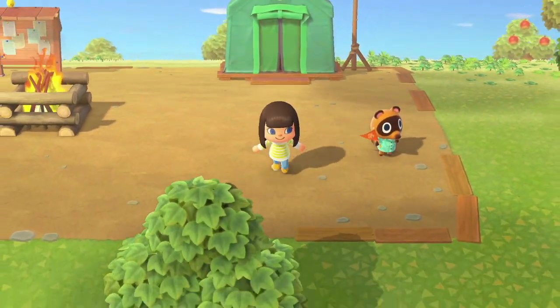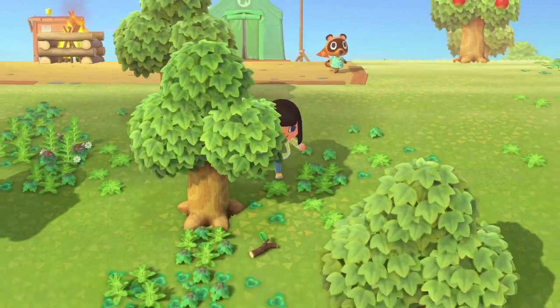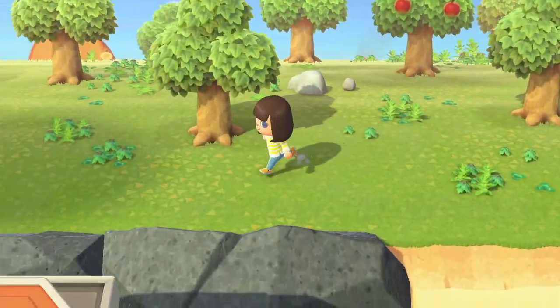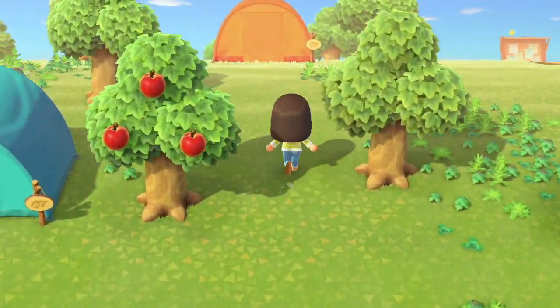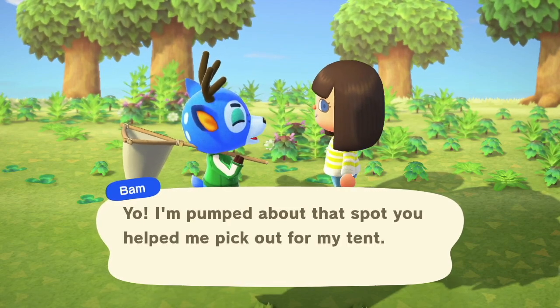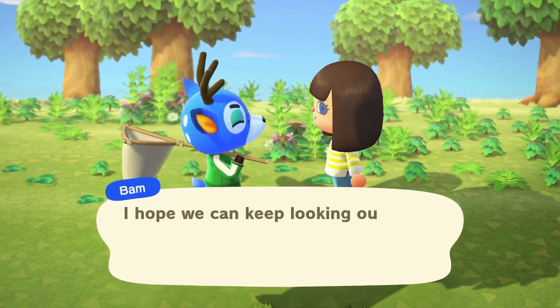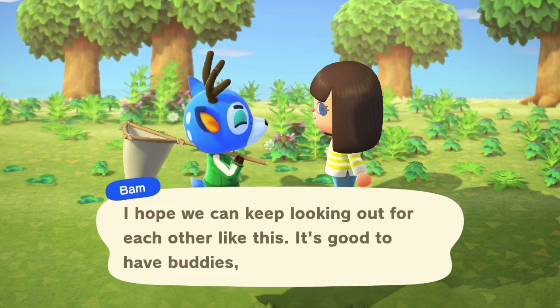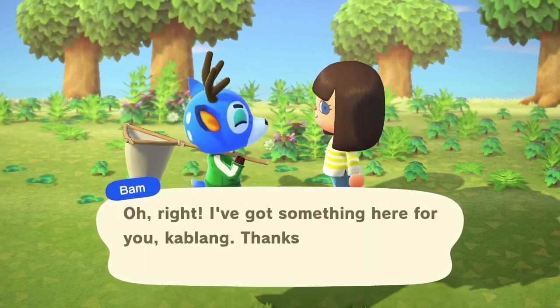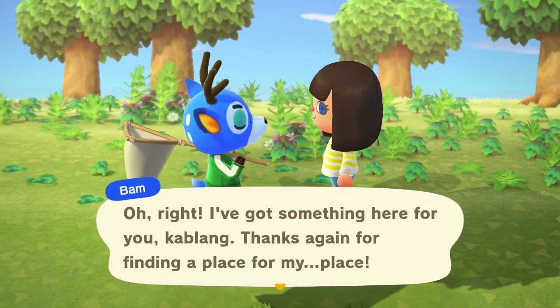We're going to need to grab some sticks, and I want to pick up all these weeds eventually. Let's see if we can find Bam and Plucky, and say hello to them. So Bam was hiding behind this tree. He says he's pumped about the spot I helped him pick out for his tent — thanks for the push, and he's got something for me. He's giving me a hat — an outdoor hat.